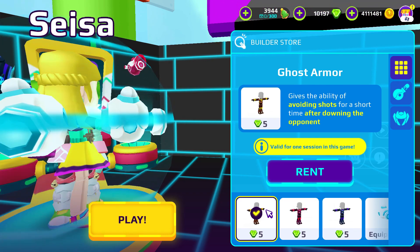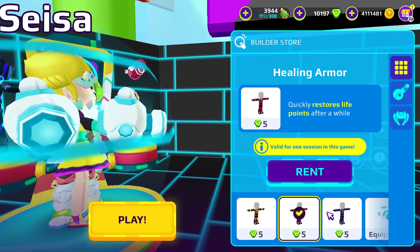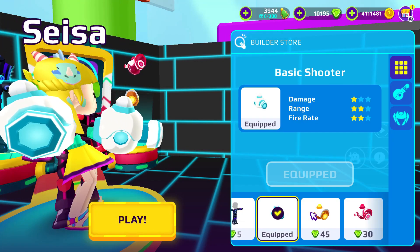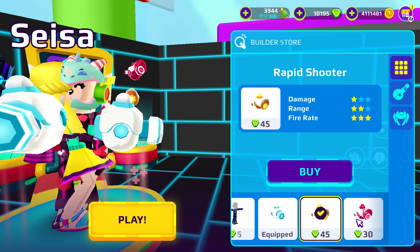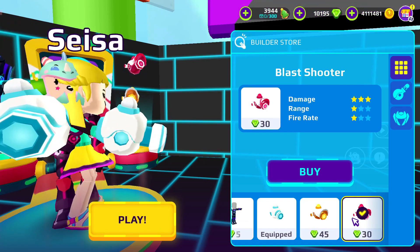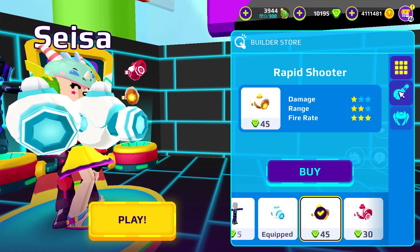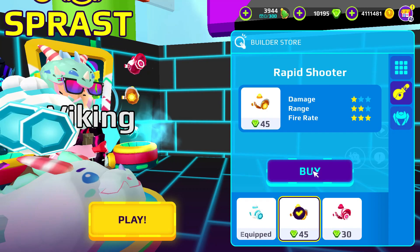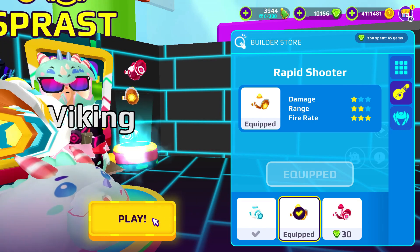I think my favorite armor is... let me think first. Is it Ghost Armor or maybe the Healing Armor? I think this is Healing Armor. And then this is Basic Shooter. So basic. And if you have more gems, you can use Rapid Shooter or Blast Shooter. My favorite — I think I will choose the Rapid Shooter. The damage is not so good but the range is so cool and it has more fire rate and range. So I will choose the Rapid Shooter instead.